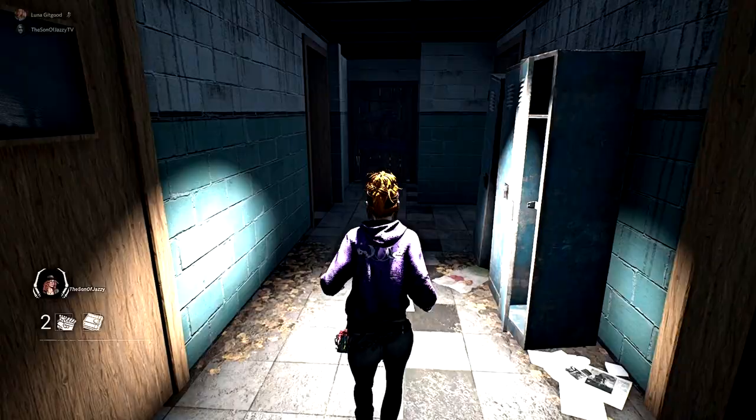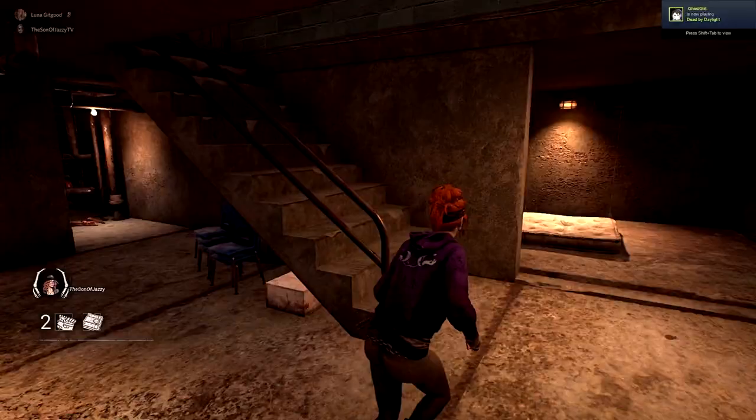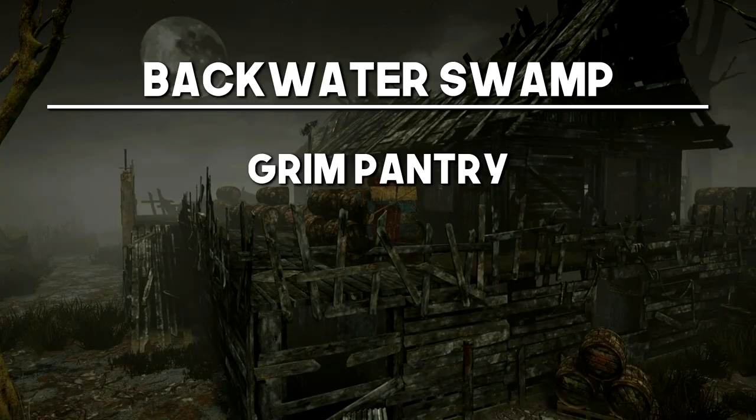Springwood, Badham Preschool — this is going to apply to all variations of the map. It is, of course, going to be the school. The top part and the bottom part are both incredibly strong, but the top part is much, much stronger because you have the fence outside with the vaultable wall that is absolutely lethal for getting distance on the killer — the killer has to horrendously go out of their way to carry on the chase. This wall is absolutely lethal. You can make so much distance doing that, and worst case scenario, if the killer is catching up, you've got three or four safe pallets to use as well.